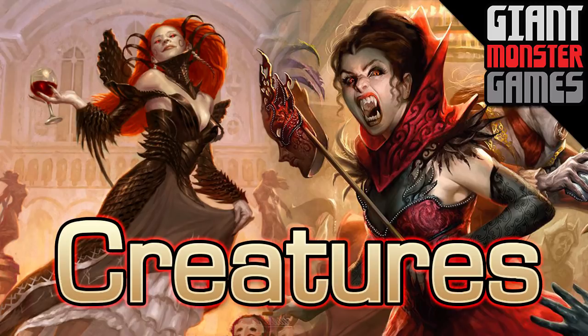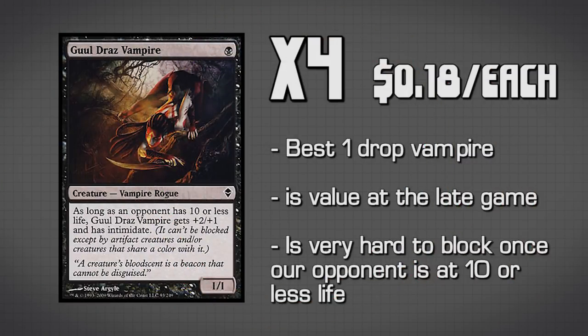Starting out with creatures, the first vampire we have is four copies of Gruul Draz Vampire. Now this lady vampire starts out as a 1/1 for 1, but if her opponent has 10 or less life, she gets a plus 2, plus 1 and Intimidate, making her a 3/2 hard-to-block creature, which is fantastic for when we're trying to close out the game.